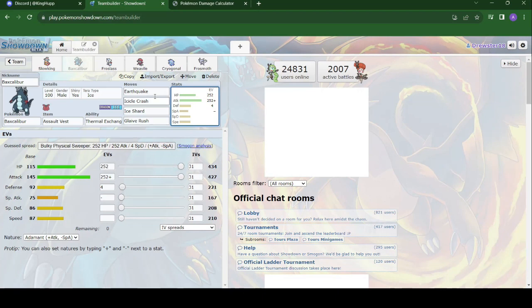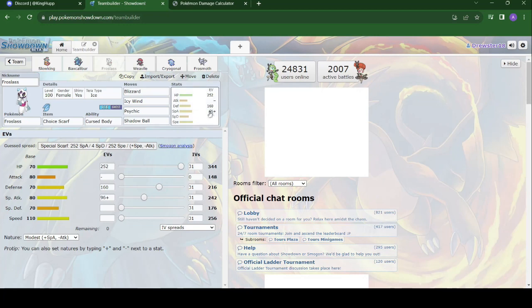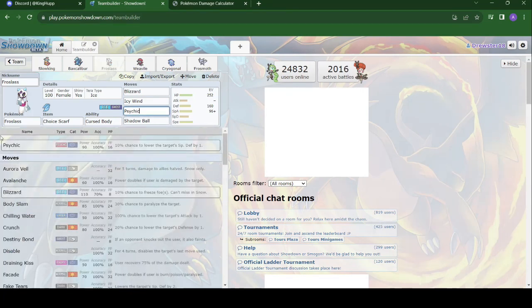Next we have the Froslass. Doing a bit of testing — I needed something to deal with Sneasler if he does bring poison. With base 110 speed, throwing a Choice Scarf, we didn't put any EVs or IVs into it, but this will outspeed a Sneasler as long as it doesn't hold a Choice Scarf. With our Choice Scarf we'll be able to outspeed and hit it with a Psychic, just taking it right out. Icy Wind for speed control, Shadow Ball for STAB, and Blizzard to hit both targets while snow is going.